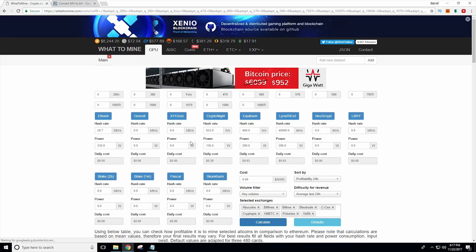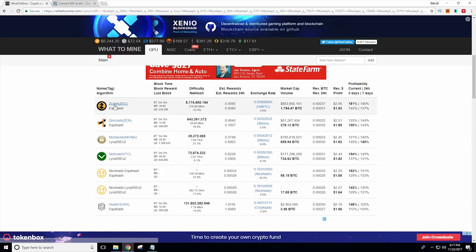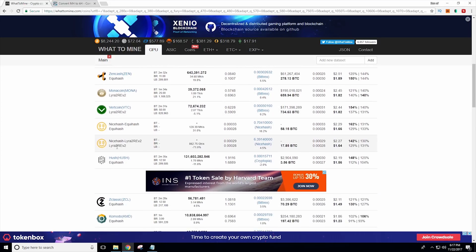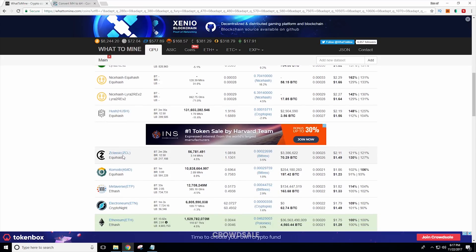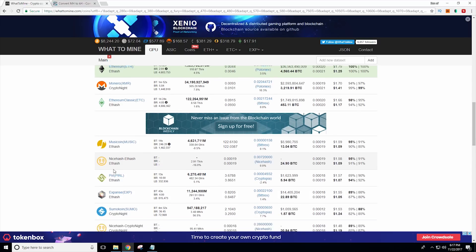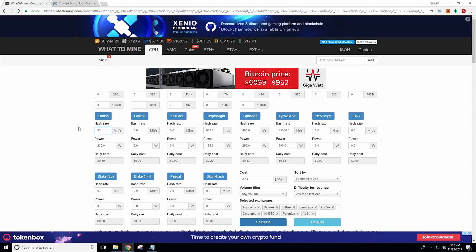Taking a look at profitability on whattomine.com, I went ahead and typed in the power consumption for the card as well as the related hash rates. We see that Zcash comes in number one, and pretty much all of the Equihash coins are right up there at the top, followed very closely by the Lira coins, which is your Vertcoin. At the bottom, we have the ETHash and CryptoNight coins. I did go back and rerun the ETHash benchmark, and with a 750 MHz memory overclock, the Ethereum hash rate went up to about 32 megahash a second on this card.